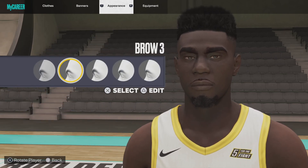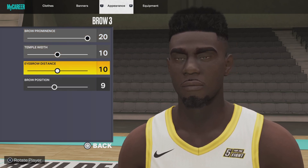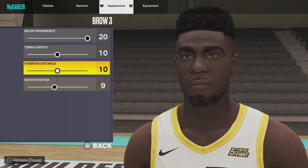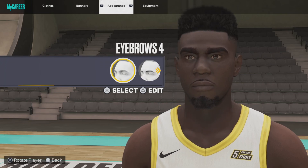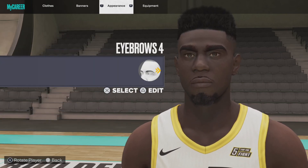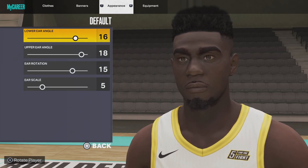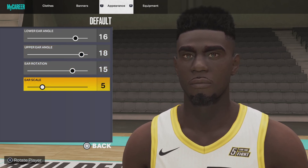Next up, the brow: brow number 3, brow prominence 20, temple width 10, brow position 9. Moving forward to eyebrows: eyebrows number 4, eyebrow color black. Next up, the ears: default ears, lower angle 16, upper ear angle 18, ear rotation 15, ear scale 5.